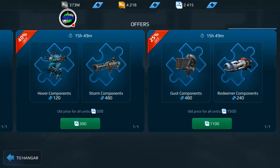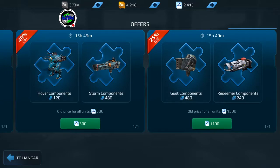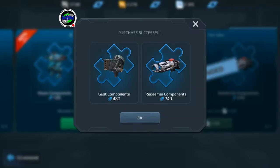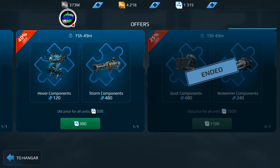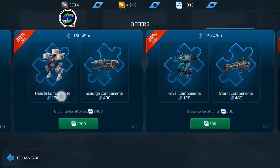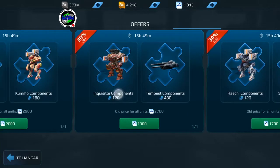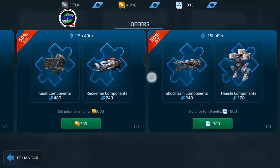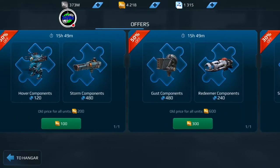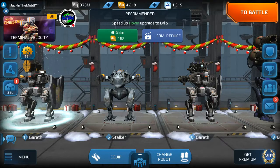What we're going to look at is the 1,100 workshop components deal for the Gus and for the Redeemer. I'm running out of workshop points. When I was doing the 300 workshop component deals it was pretty decent because the workshop generates over 3,000 components every day, so you replenish no problem. But at 1,100, I find myself running out.